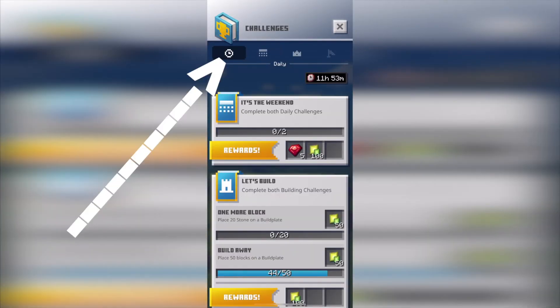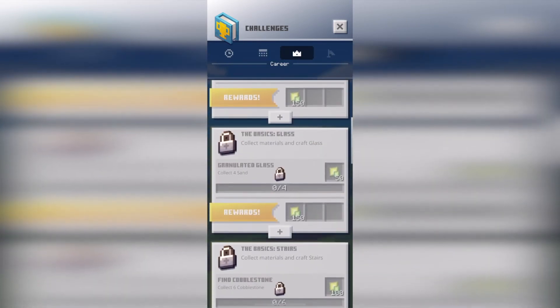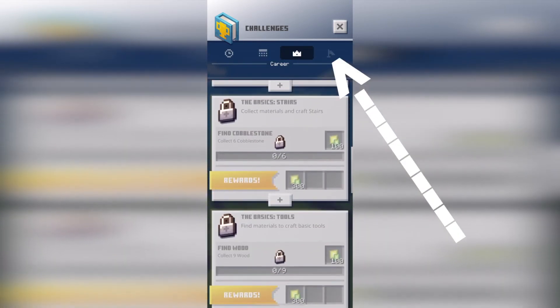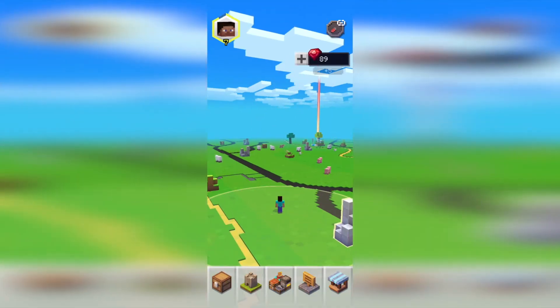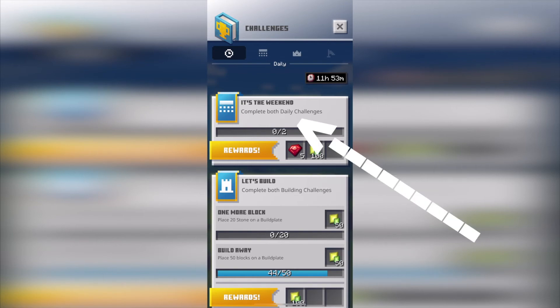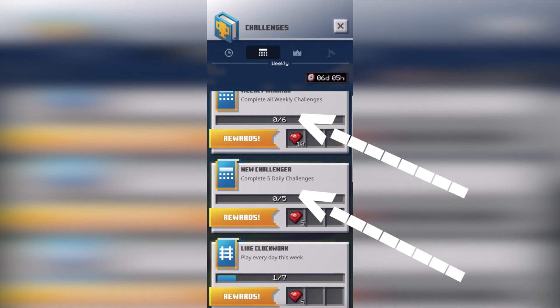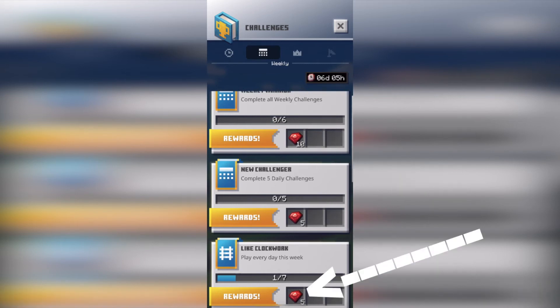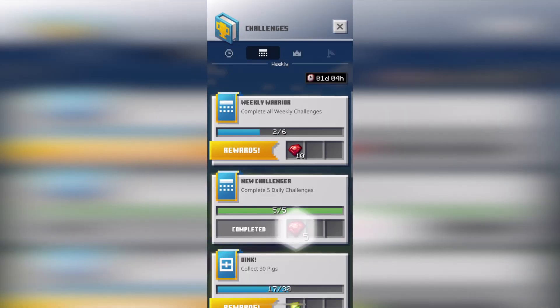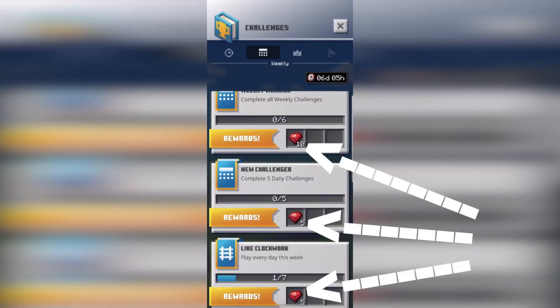Regarding what challenges to go for, the Daily and Weekly Challenges will give you rubies. However, the Career Challenges unfortunately do not give you any rubies. Regarding Special Event Challenges, I am not entirely sure if they give you rubies or not, as there have not been any Special Events yet at the time of making this video, though I assume that in the future they will. On the Daily Challenges, you can easily get 5 rubies a day for completing both of your Daily Challenges. In the Weekly Challenges, you can get an extra 15 rubies a week — 10 of them unlocked from completing your 6 weekly challenges, and 5 of them being unlocked from logging on each day of the week. While this method doesn't lead to an overwhelming amount of rubies, it's still important to be completing your challenges just to get the bonus few rubies.